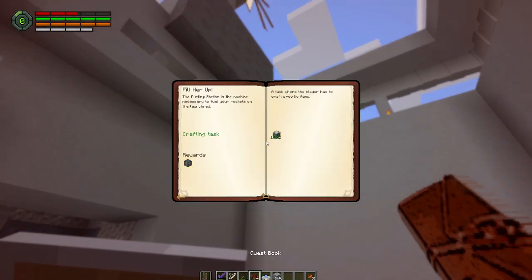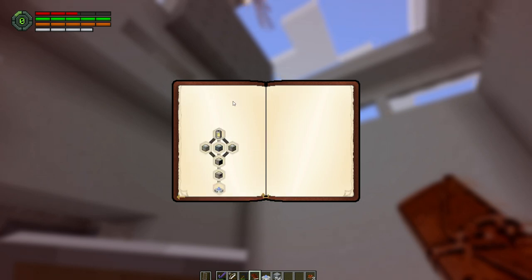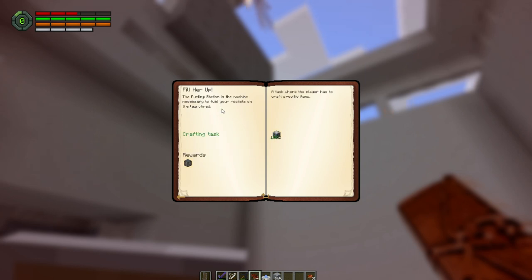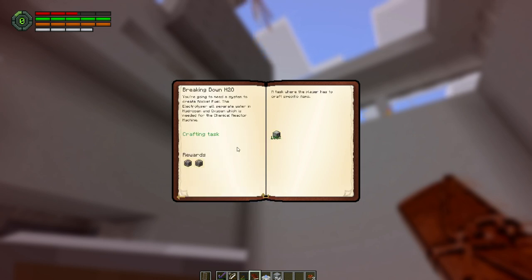Looking at our quest book, the goal now is to try and finish building this rocket. We need to build a place for a fueling station, a chemical reactor, and an electrolyzer as well.